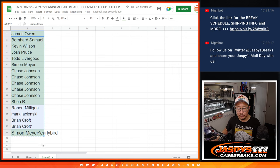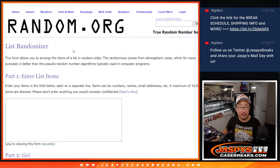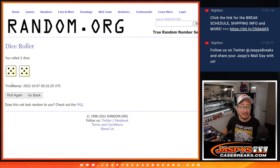Alright. Now, 17-spot break. Let's grab everybody's names again. There's all the countries right there. Some of them combo it up. Let's roll it. Let's randomize names and countries.